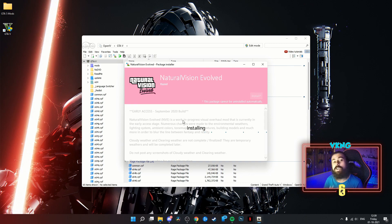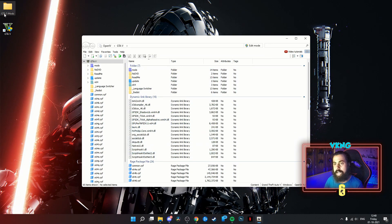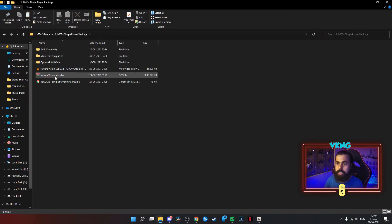I don't recommend installing manually because that's a complex process and you may miss out on certain files, which will cause problems. If it has an OIV file, just install it automatically instead of the manual way. This is a paid mod — I'll put the link in the description. Razed is the person who creates this mod; you can go to his Patreon and subscribe to get it. The installation has succeeded — close this and go back to the GTA folder. Natural Vision is now installed.